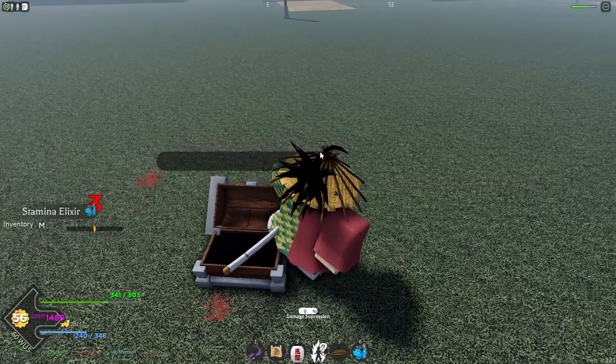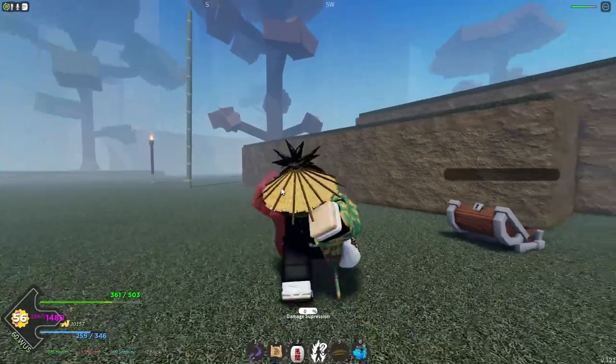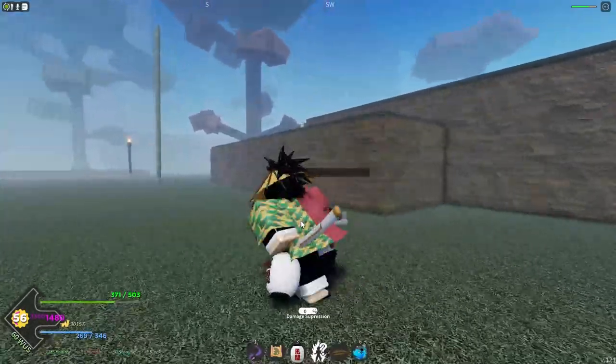As you guys can see, we got an elixir from it. We didn't get the Sabato Mask or any wearable drops, but as you can see, you can get drops from him.